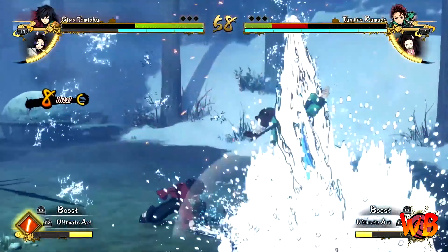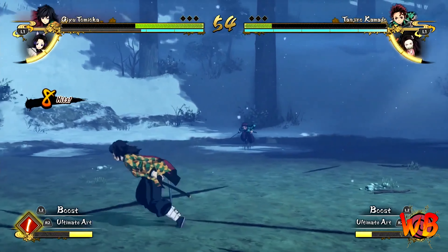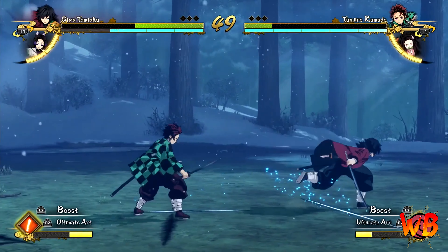Now we can see that the ultimate arc gauge seen at the bottom of the screen costs 4. You will be able to use the character's most powerful attack. Of course, you can hold off until later before using it.